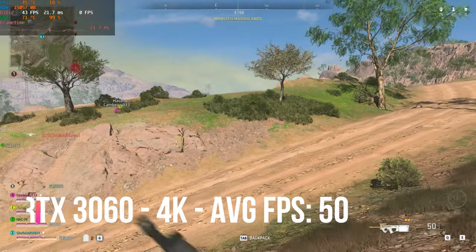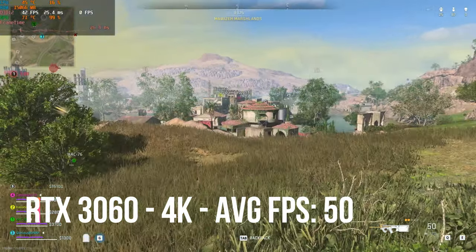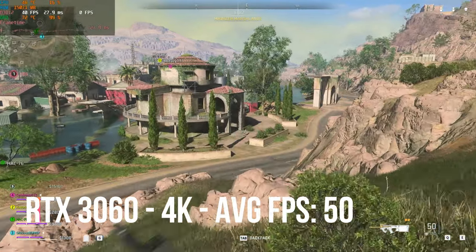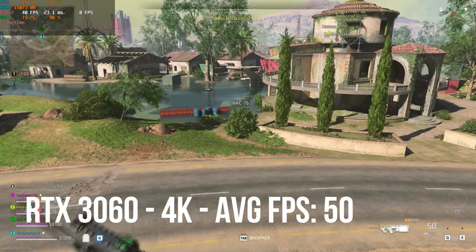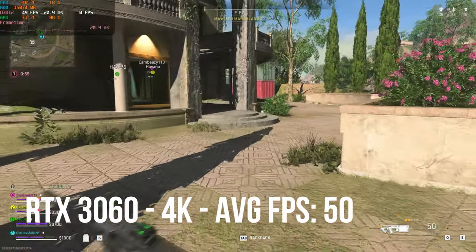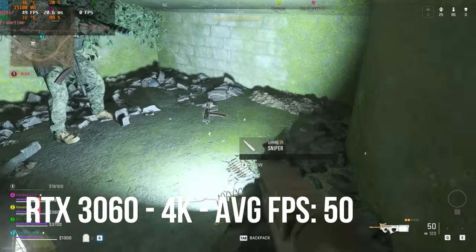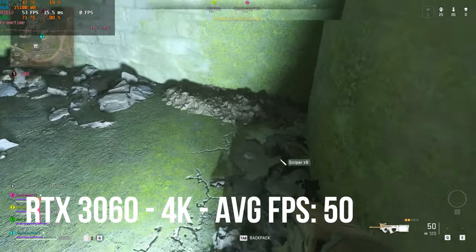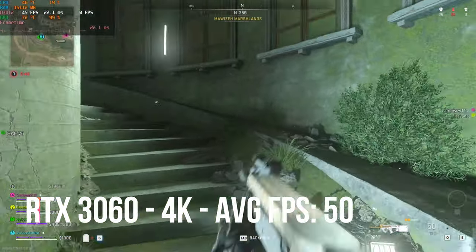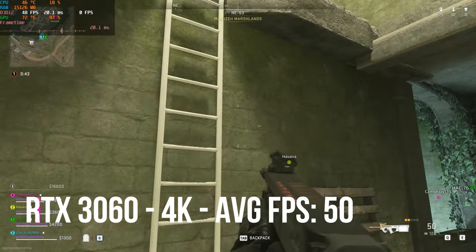Running the latest version of Warzone with the RTX 3060, you're going to get better fps using an Nvidia card mainly because this game is mainly affiliated with Nvidia. We were looking at around about 50 fps — frame times were super smooth, no issues whatsoever. Unfortunately the footage for the 6700 XT was on a different map at night, but it should be somewhat comparable.